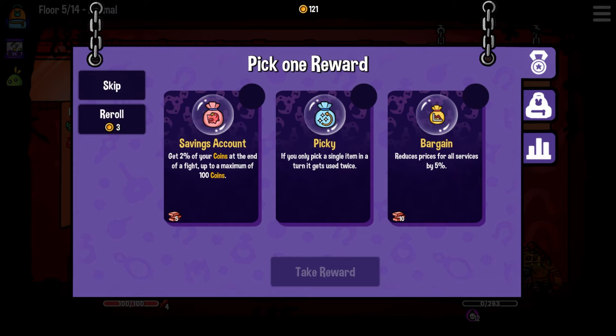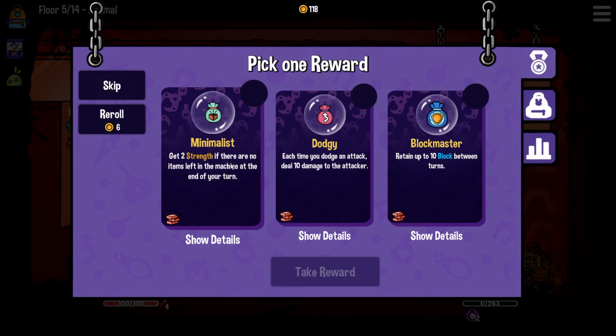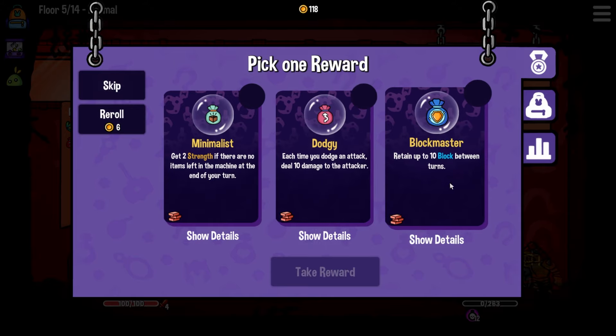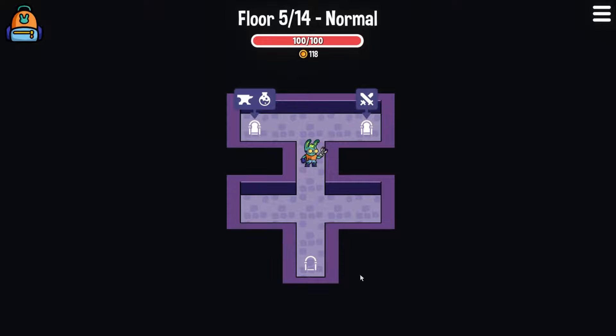Savings account - get 2% of your coins at the end of a fight, up to a maximum of 100. No. Piggy: if you only pick a single item in a turn, you get it twice - this doesn't happen so often to us. Bargain: reduce prices for all services by 5% - nope. Let's reroll. Minimalist: get two strength if there are no items left in the machine - I don't even know how you manage to do that. Dodge: each time you dodge an attack, deal 10 damage - that could be really good. Or blockmaster: retain up to 10 block between turns. I think dodgy would be good because we do have the brass knuckles. Let's take that.